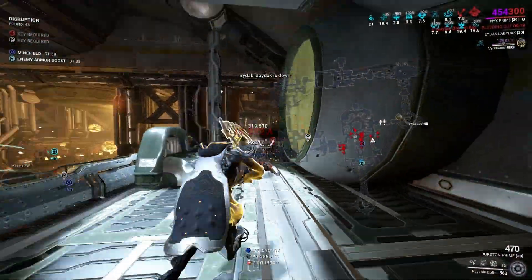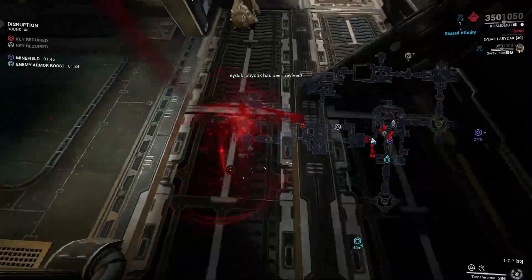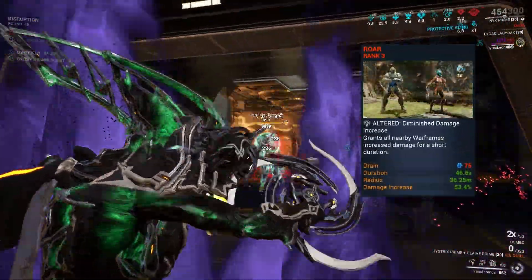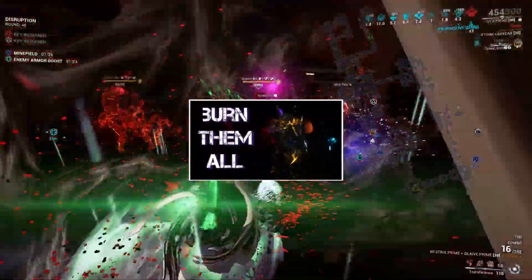Last but not least, my third loadout — made specifically for Steel Path level cap, utilizing the Heat Inherit mechanic and Roar to multiply my damage and Heat stacks. I did explain how this mechanic works in my Ember video, so feel free to check it out.